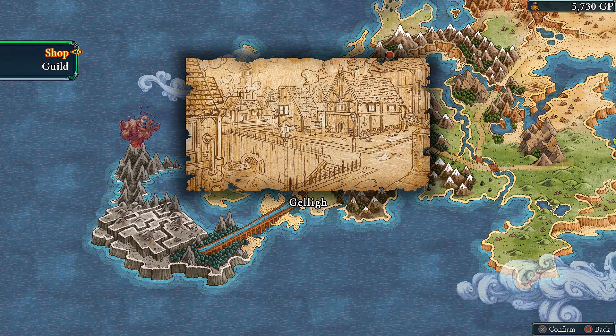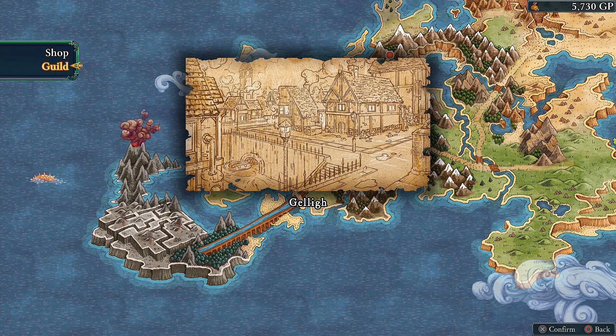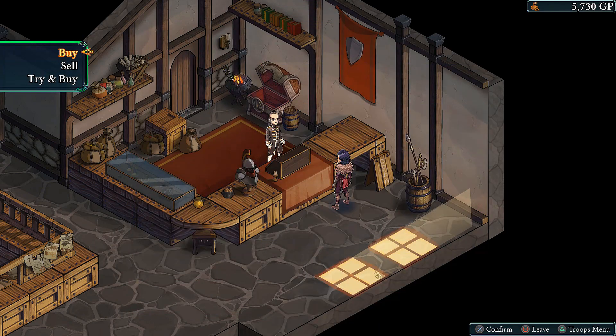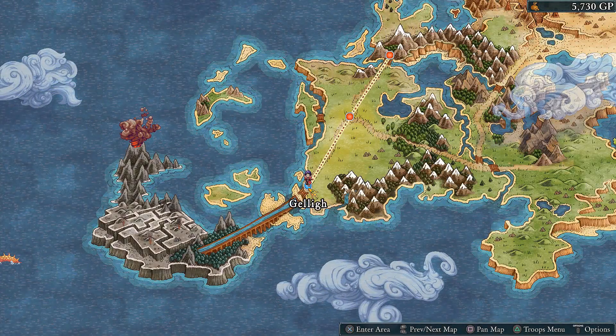So if we click on a city, we have access to shop and guild. Let's stop by the shop real quick just to show it off. You can see they sell your expected amounts of weapons and armors, and later accessories. But what you'll notice as I scroll through: they don't sell items. There are no consumables. You can also sell and try stuff on. We'll get to the consumable thing in a minute.